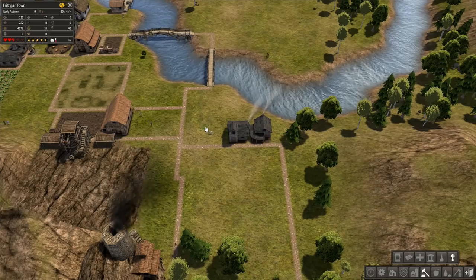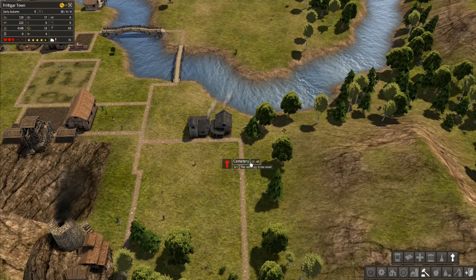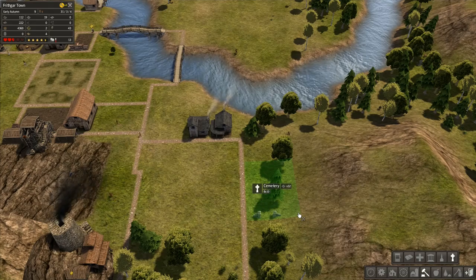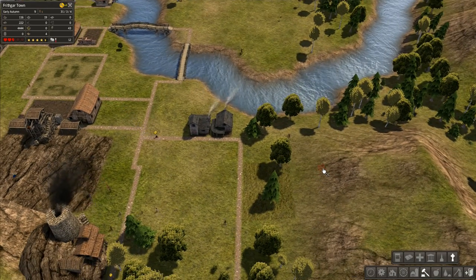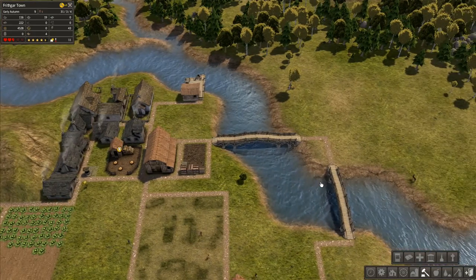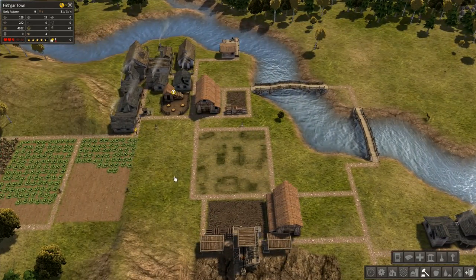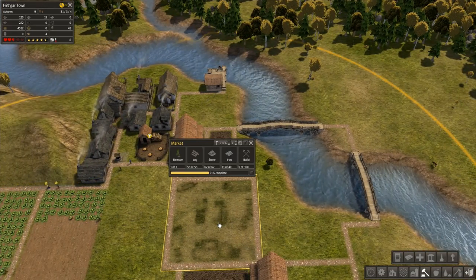We're going to build a cemetery. I'm not quite sure where the best place is - I think we'll do it down over here. I don't want it too big because it uses up a lot of resources. Going eight by ten, I'm going to rotate it so the gates are out on the road. So there is a place that people can go to grieve for their lost loved ones - it does improve happiness. The town hall is the important one and we're going to plonk that right here in the middle, not very far from where our traders are going to be.